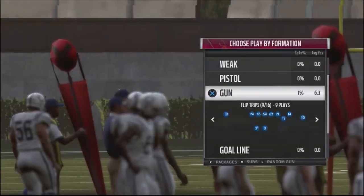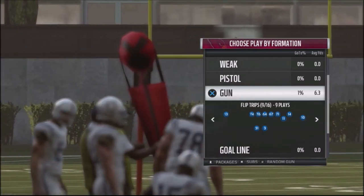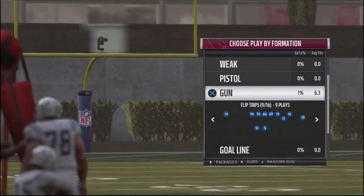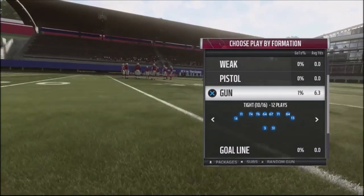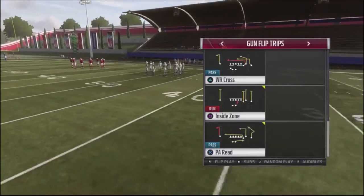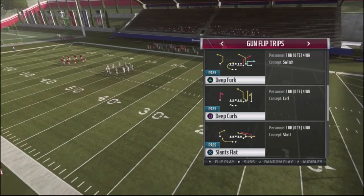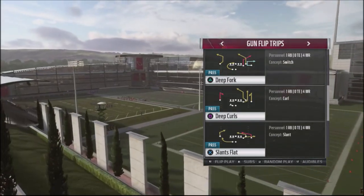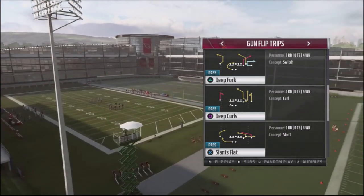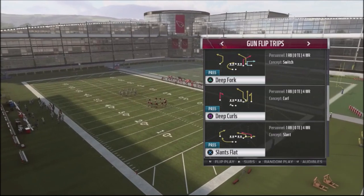I had one of my patrons ask me to break down a passing scheme out of the Cardinals playbook out of what I think is a tight formation. I looked into the Gun Flip Trips formation and a couple plays caught my attention. I wanted to start labbing the deep curls, but the play I fell in love with is the Deep Fork. This play is only in the Cardinals playbook, so if you're playing regs with custom, I recommend putting this in.